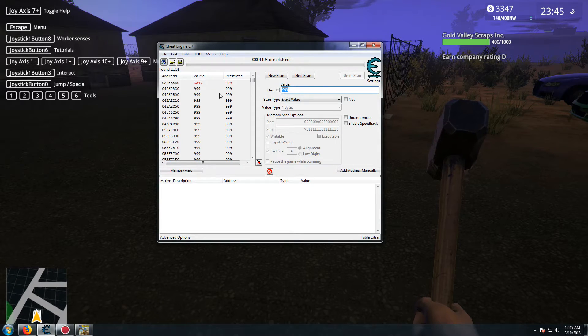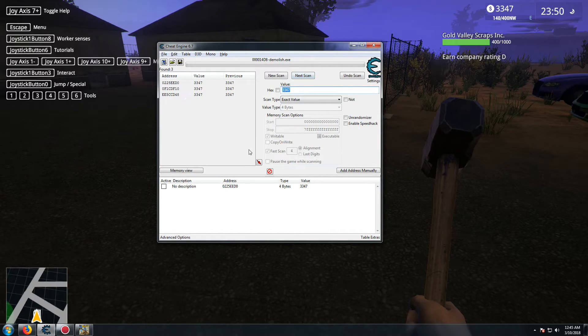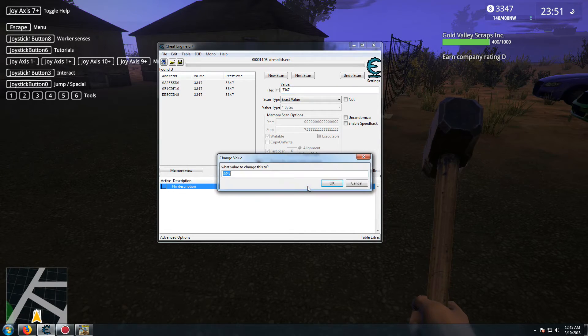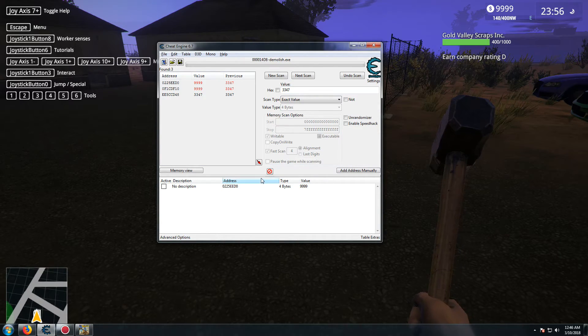Put in the new amount - that should be right there, but just in case, we'll put a new amount in. That should be it. Then you'll just want to change it, test it, and bam, that's it - you'll see that plus 6652, and then your money will go up in a couple seconds.